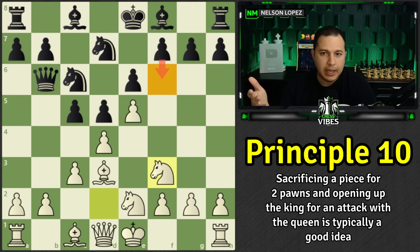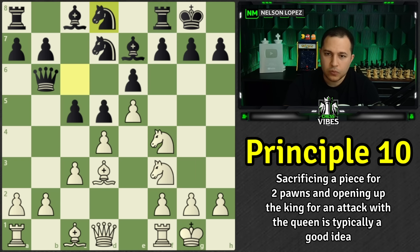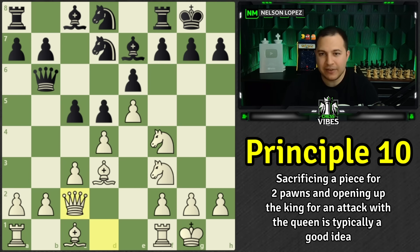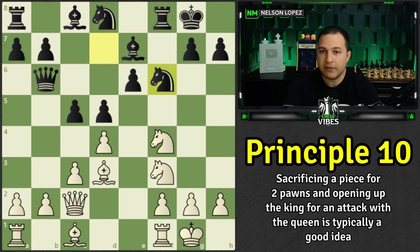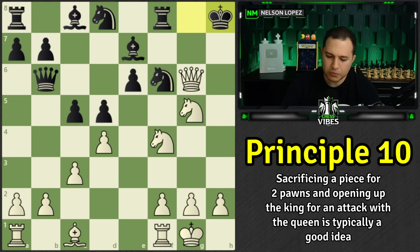It all went back to the fact that black didn't understand the idea of the opening they were playing — they needed to get more space. The key takeaway: make sure you understand the idea of the opening you're playing. Another key moment was when white played queen c2 with the idea of forcing a weakening move. Force the weakening move, then take advantage of the weaknesses created. After f5, light squares were weak, white jumped on them quickly, and sacrificing at the right time led to the quick finish.